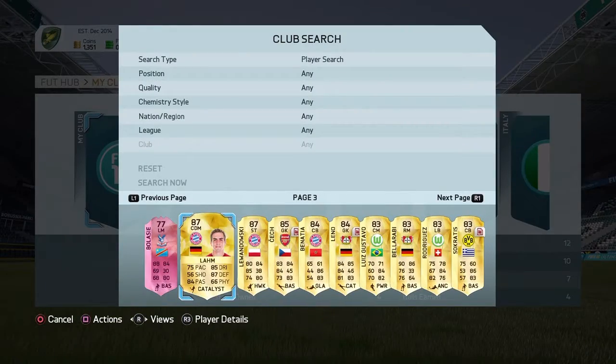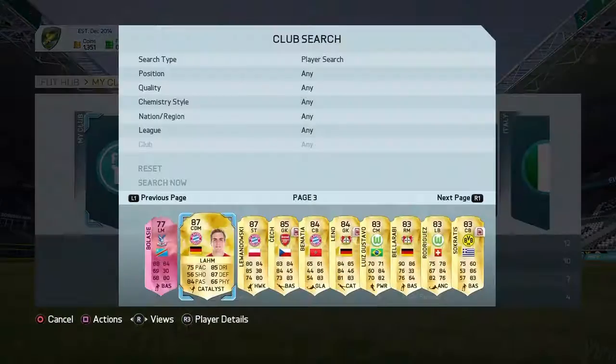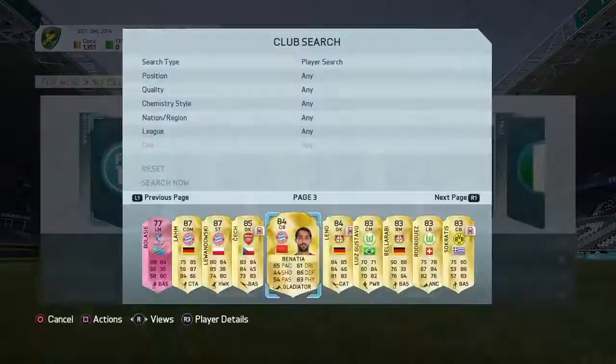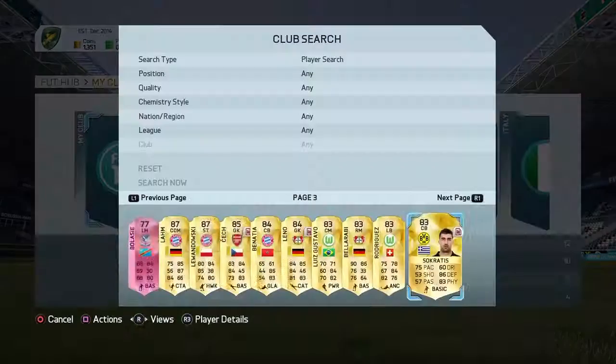19,000 coins. Lam, Lewandowski — first owner, bang! Cech, Benicia, Belarabi, Leno, Gustavo, Socoratis.